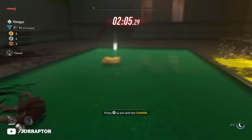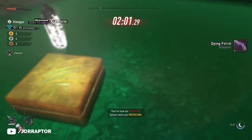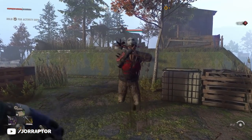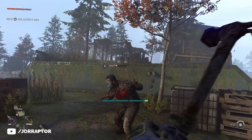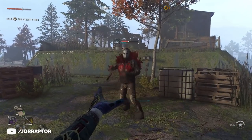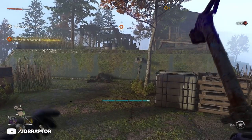Another crazy easter egg has been solved in Dying Light, this time giving us access to the dark side of the force. After completing this easter egg you will literally be able to force choke your enemies, leaving them hanging in midair while you wind up for a swing with your weapon. Plus the location where you get this is pretty special too, so we have a lot to discuss here.